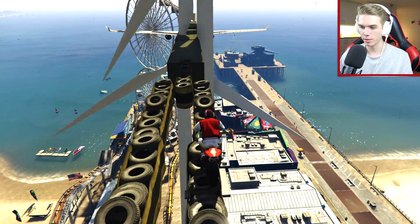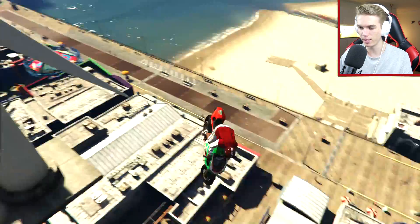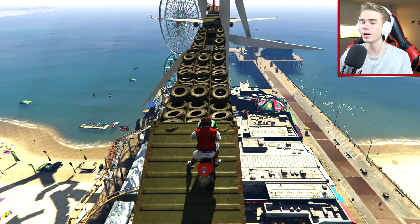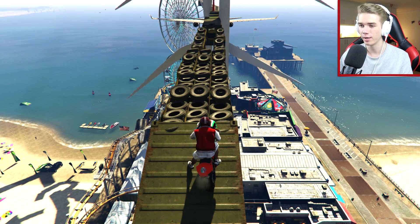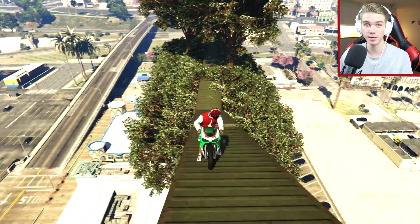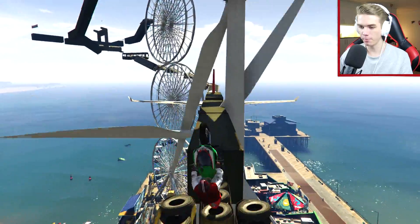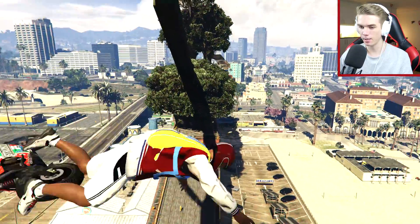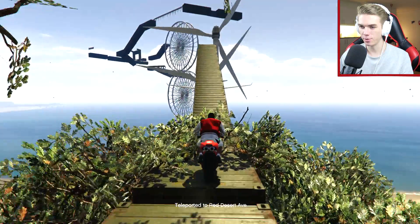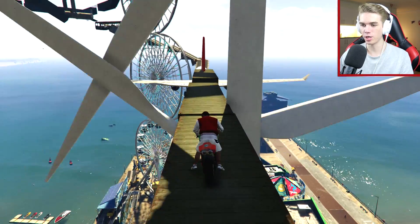This is where we failed previously, but let's see if we can make it across this time. So far so good — never mind. What I'm thinking is we might be able to go full speed here and just jump across to the other green platform all the way over there, instead of going across the tires. I mean I'm pretty used to stunting so this shouldn't really be too difficult. Let's do this — here we go — yeah perfectly. And brake. Good job.